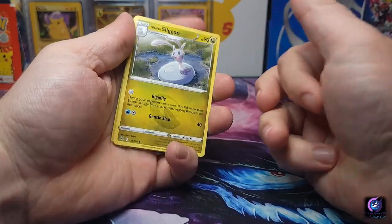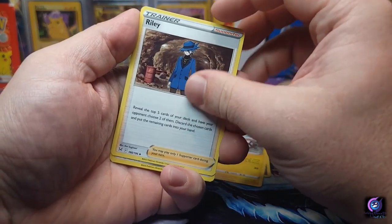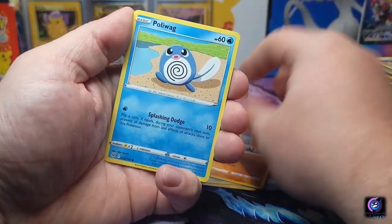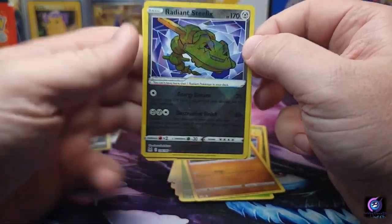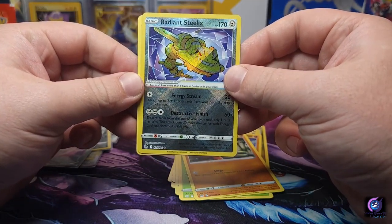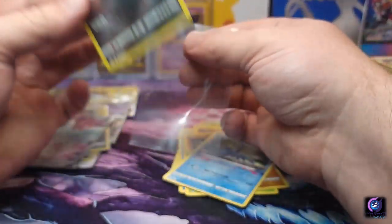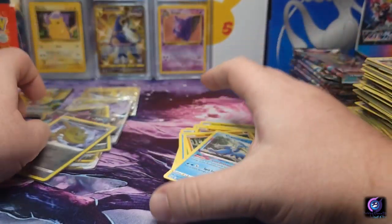Sligoo, electric, Riley, Bronzor, Phanpy, Poliwag, Oddish, Growlithe — Radiant Steelix, beautiful! I was searching for this card in Japanese and couldn't get it, but I do have another box of Dark Phantasma coming. Hopefully I can get the Japanese Steelix — that way I have all three in Japanese.